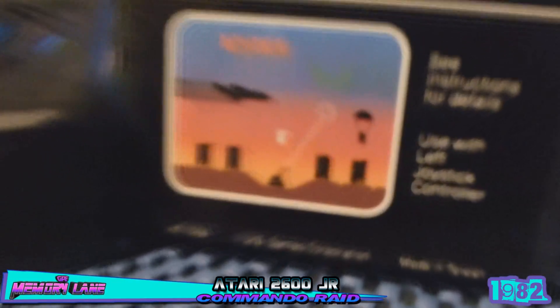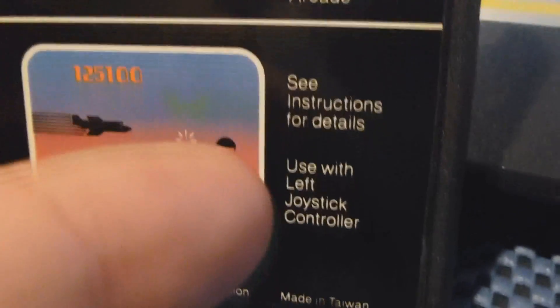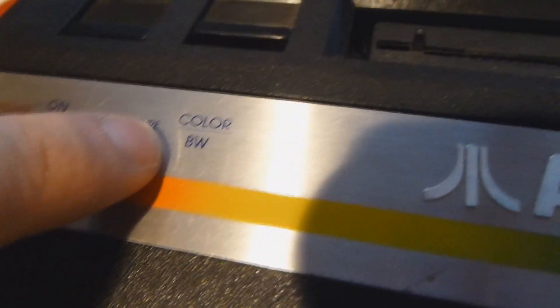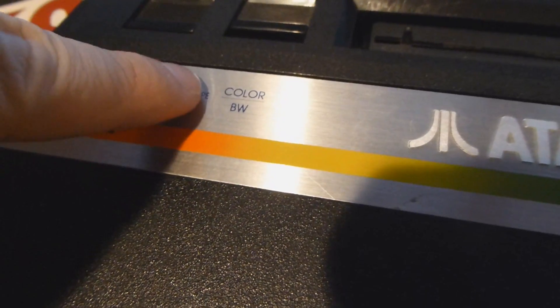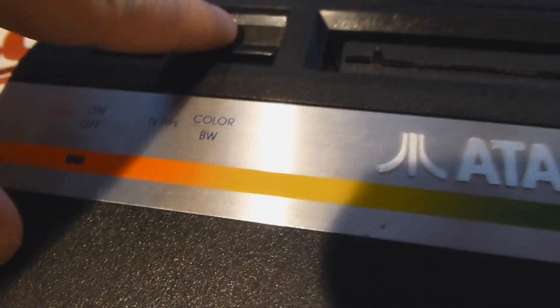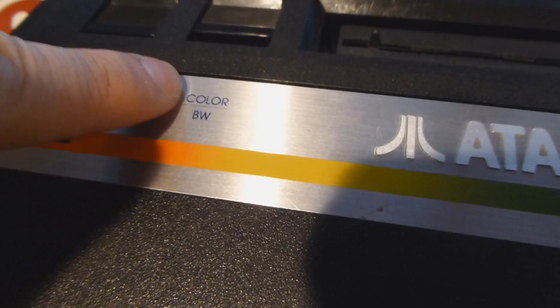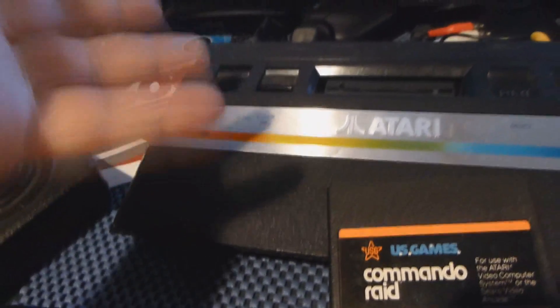Look at that — there's a caption right there, a nice fancy looking label, US Games. It says see instructions for details, use with the left joystick controller. On Commando Raid, if you select color or black and white, it doesn't actually change the display color. Instead, it switches between manual and automatic fire — black and white gives you automatic fire, and color gives you manual fire, which I had no idea about.